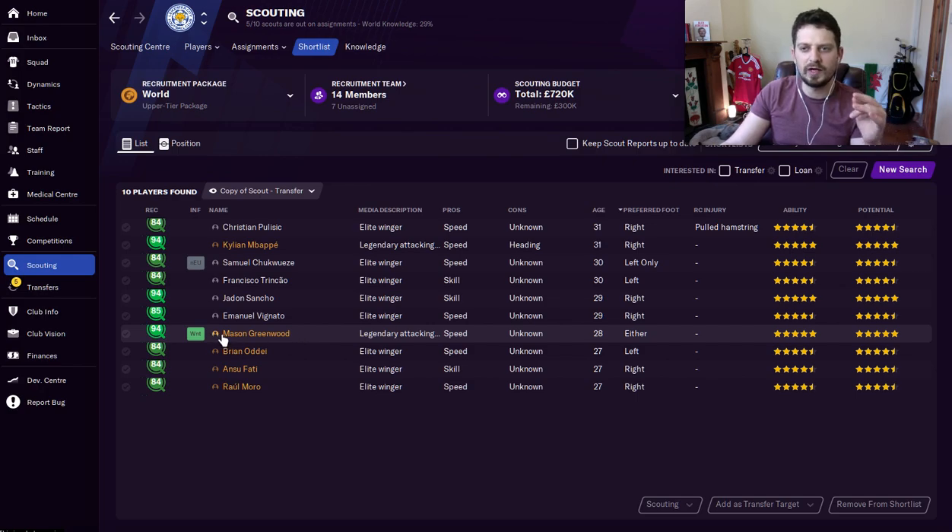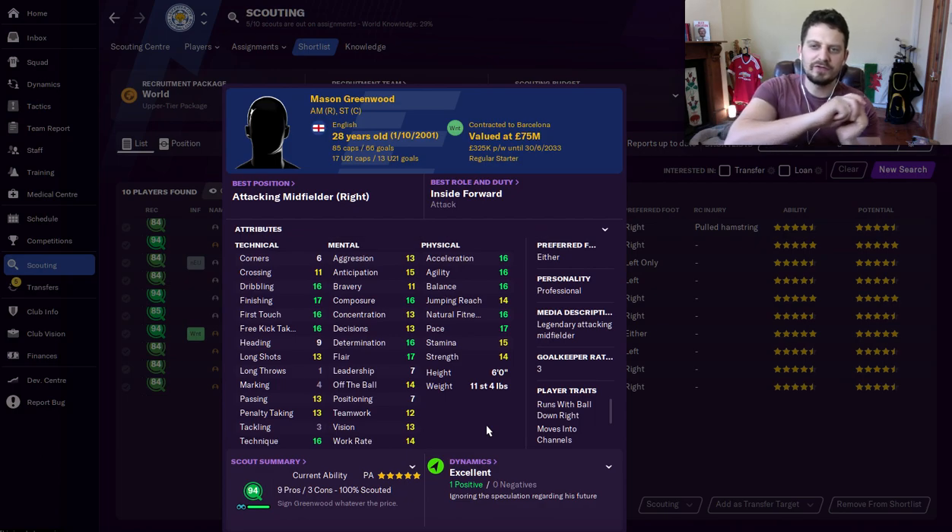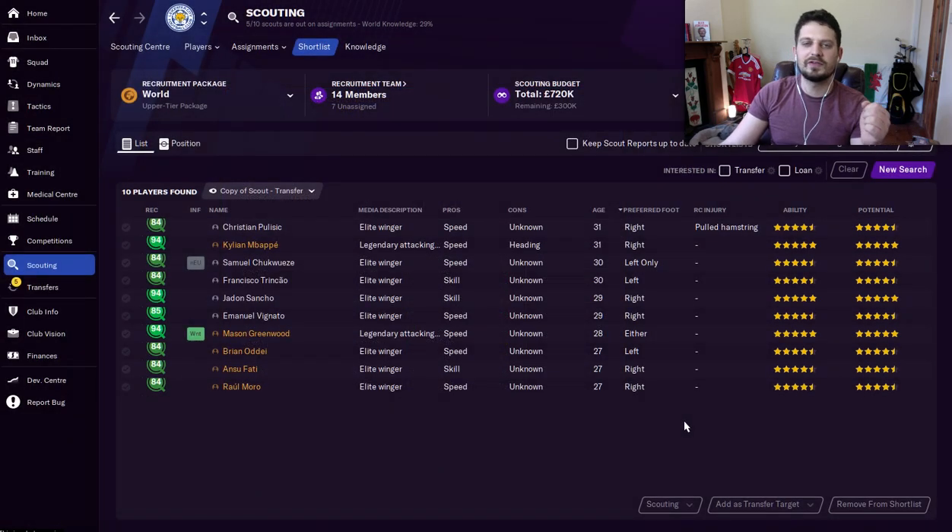Mason Greenwood next. A lot of people questioning why he wasn't in the strikers video — he could have gone on there. But my scout reckons his best position is attacking midfield, right. As an inside forward on probably both wings, he'd be absolutely insane. He hasn't only got the Holy Trinity — he's got the Holy Quadrilogy. He's got free kick-taking, first touch, finishing, and dribbling. He's fast, with good determination, flair, and anticipation, and he will score bags and bags full of goals. Unfortunately, United are going to want upwards of £100 million if they sell him.